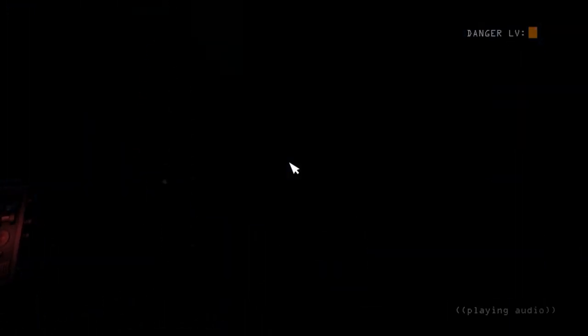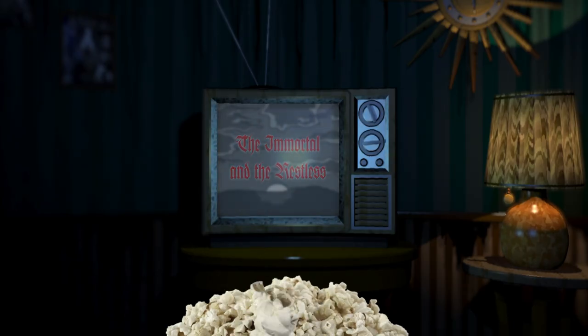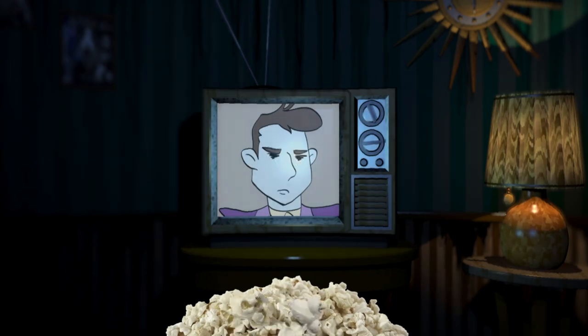Baby gets back on the intercom to warn us that Hand Unit is going to give us bad directions we need to ignore, and she gives us better ones. It turns out we need to reset the power grid manually, which means crossing Ballora's gallery. She can't see us but she can hear us, so we crawl across the floor and stop when we start to hear her music. In the room with the power grid is Funtime Freddy, and we need to reset everything without him noticing — play an audio clip until he's back on stage and the danger meter is green, between every reset.